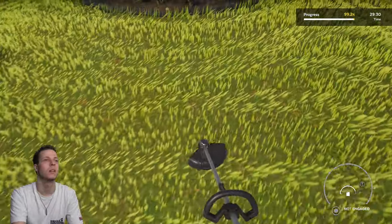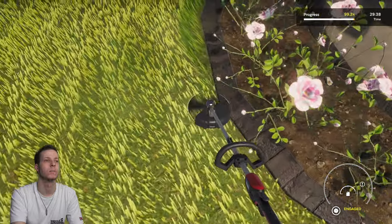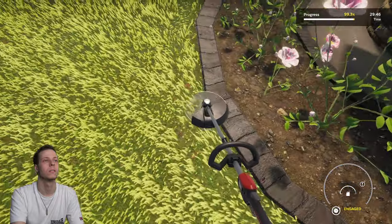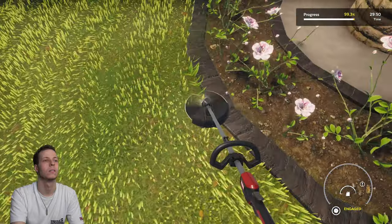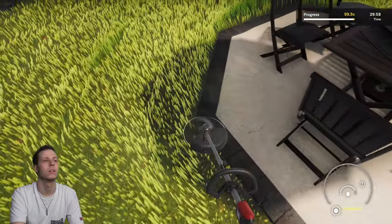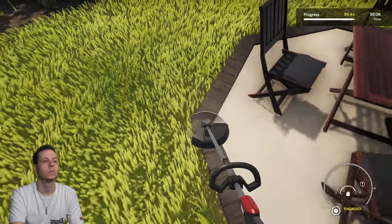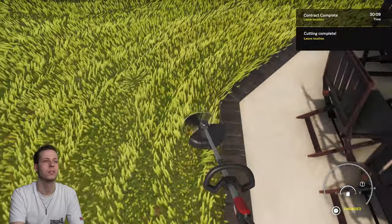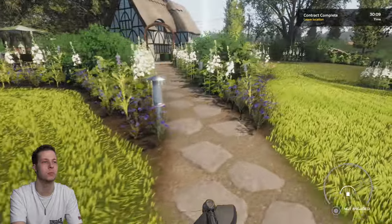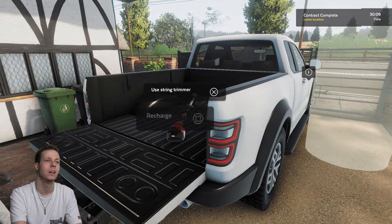Now we need to do these centre bits. This big one over the other side we have to do as well. We're good enough. Sweet, we're done. We're doing a pretty good job of getting all the grass — there's still a chunk over there so we must be getting close to 100%. Sometimes you finish a level and you feel like you've done it all but there's still so much left and you're having a bit of a rough time trying to find those last bits of grass.